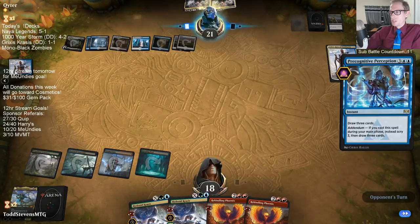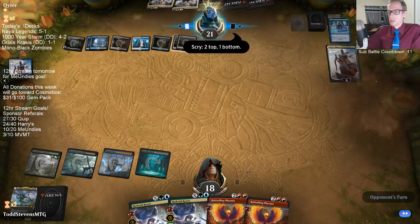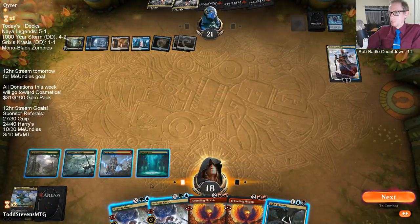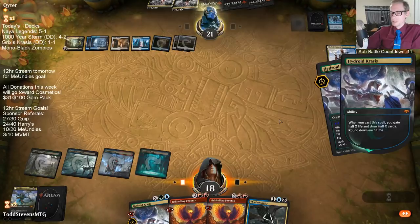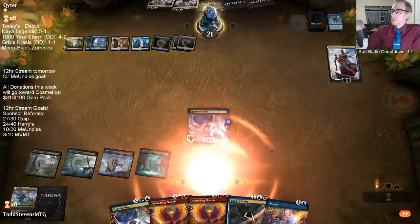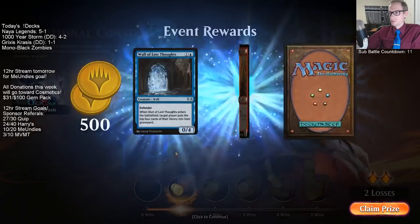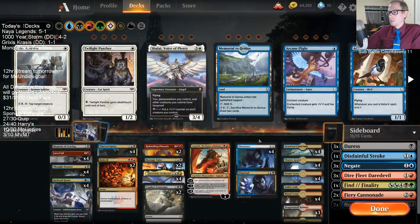It may be that we have to go closer to Blue-Black splashing Red and Green — where we don't have Rekindling Phoenix also, because Phoenix makes the mana pretty tough. Being Grixis we have to be Blue-Black heavy when we're playing Thought Erasure, and trying to fit in enough red sources for Phoenix and also green for Krasis is kind of tough. The Ultimate Teferi locks the game up. That wasn't really a color-of-mana issue — that was just an amount of mana issue.